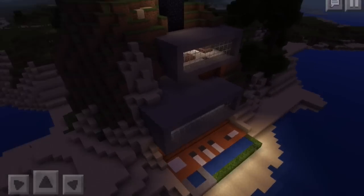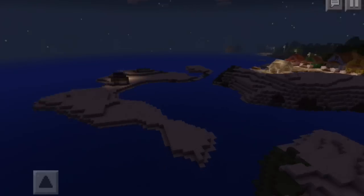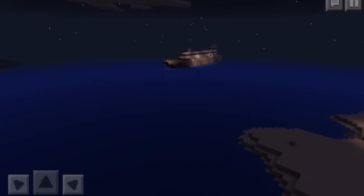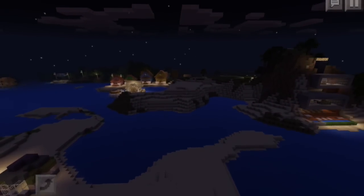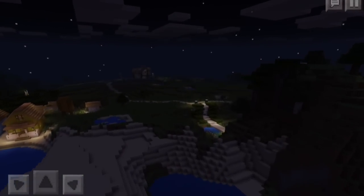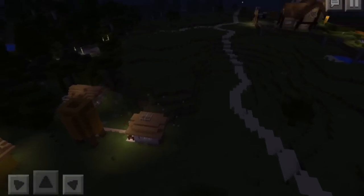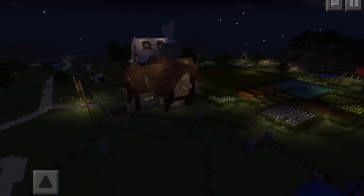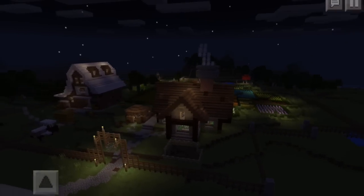So we've made a beachside resort, a super modern house. You can see in the distance there our ship. And we've made a huge farm as well. That's it for this episode — a quick tour of the farm and where we've got to. Please do download this map, and if you get it on your device please let me know what you think. And if you've made any cool additional creations, please feel free to let me know in the comments. Thanks so much for watching.